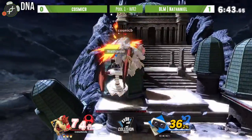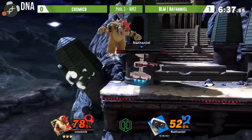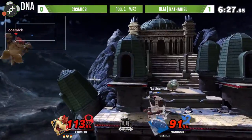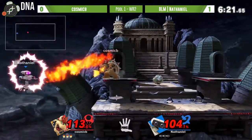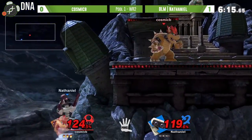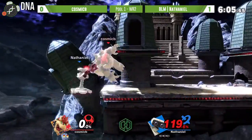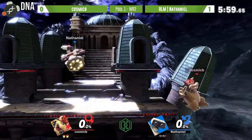Both players playing pretty aggressively and I don't really see either one giving much space. ROB will benefit from space a lot more - oh my god, that was close. Cosmic B doesn't really look interested in giving Nathaniel much room to think. Nathaniel is really looking for that down air on the ledge, and catching Bowser with that probably isn't super difficult. Throwing the gyro down - ROB's got a whole lot of drift with his rockets. Up smash takes another stock - that's back-to-back up smash stocks in this set. There's another back air kill.